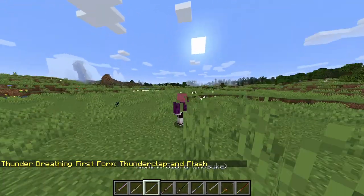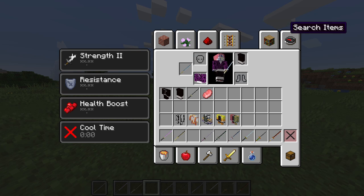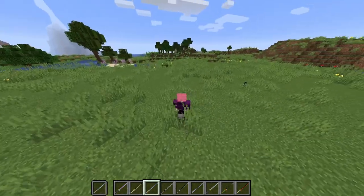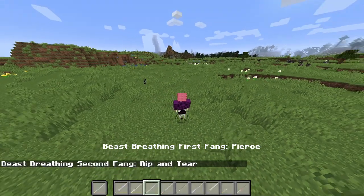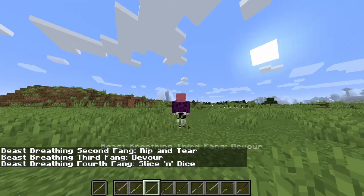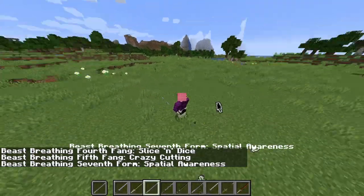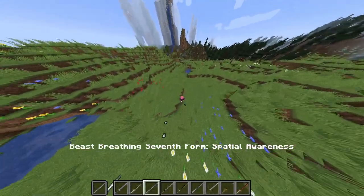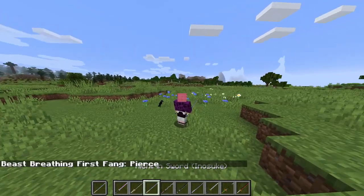Next we got Inosuke's — unfortunately it's just one blade, so you have to get two of them and put both in each hand. The moves are: regular slashes, pierce, rip and tear, devour, slice and dice, crazy cutting, spatula rareness — yo, that's crazy, I can see every single mob near me through things. That's his last form.